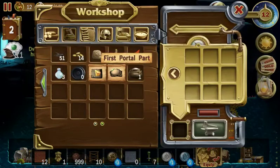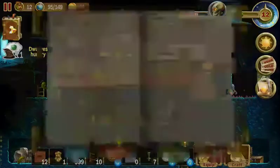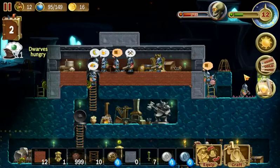We have two of the portal parts but we can't build them for some reason. I wonder if that's one of the tasks. Yep, repair the portal — yet it doesn't let me.